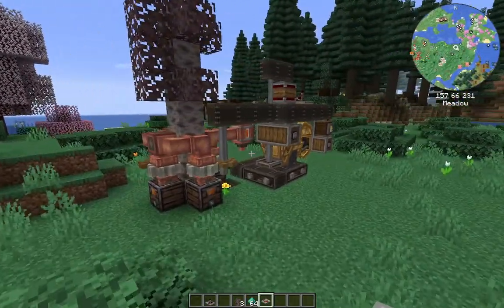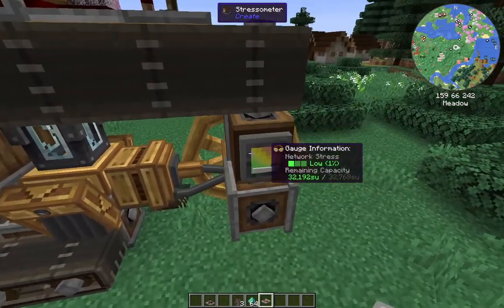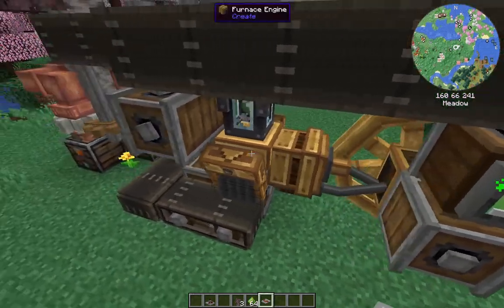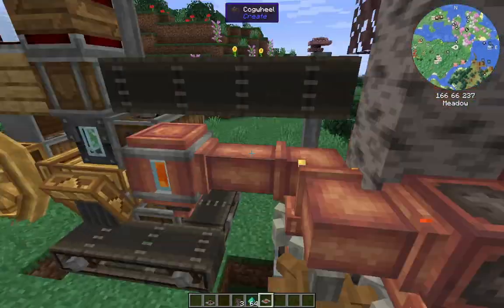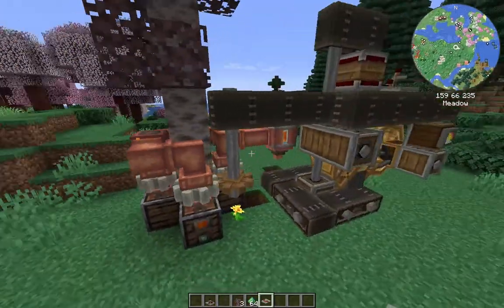This means the furnace keeps cooking but it never finishes the actual recipe, so the slime balls will never get cooked through. Once you do the first one and all this starts spinning, you can walk away - that's it. You do lose a couple hundred stress units, and that's purely because of the fan, the chute, and the pumps. As I said, I've gone overkill with these.